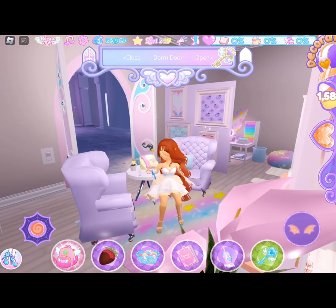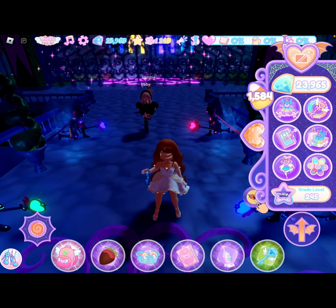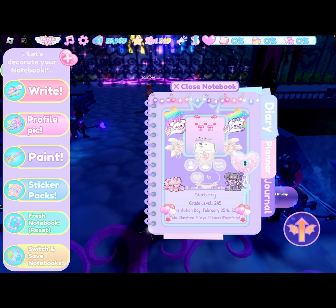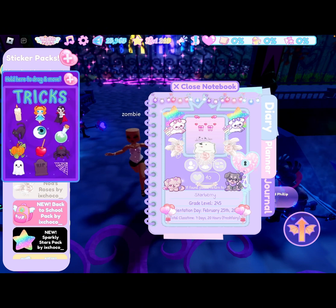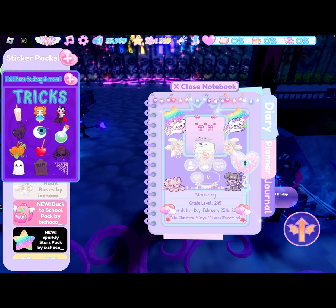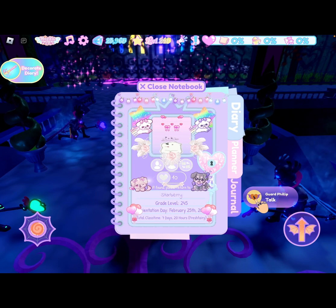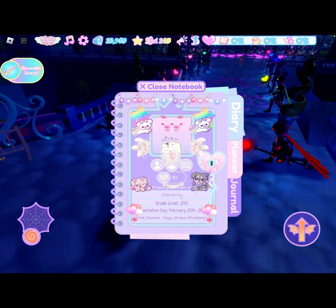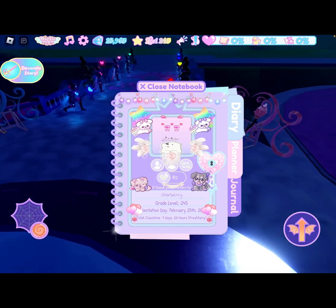Let's check if there are any more updates — I'm going to check the update log because I don't know if there's anything else. It did say that there are actually new sticker packs. There's 'Treats' — like a little candy sticker — and 'Tricks,' like a trick-or-treat sticker. My journal is kind of the opposite of Halloween right now, but I'll probably eventually decorate it for Halloween.